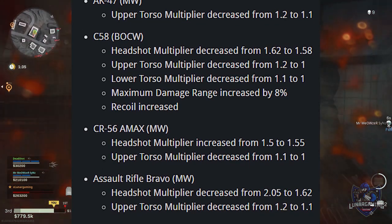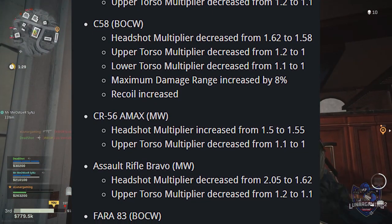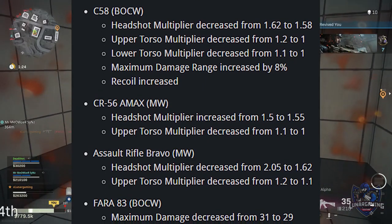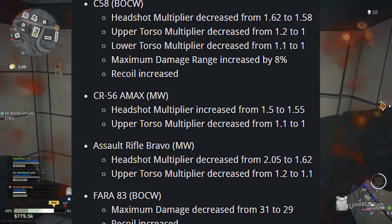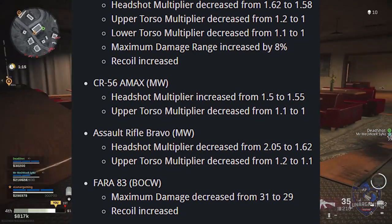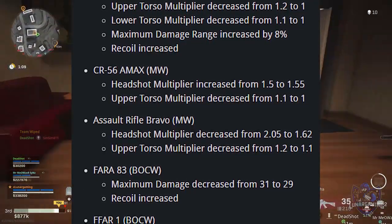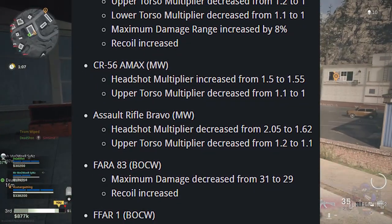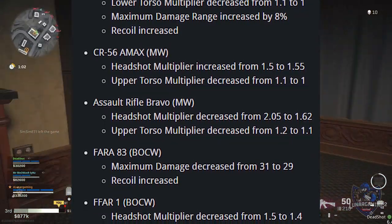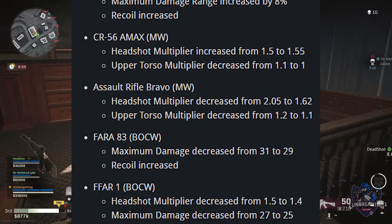The C-58's maximum damage range increased by 8% and it has had a recoil increase, so there's going to be a lot less people using the C-58. The C56 A-Max: headshot multiplier increased from 1.5 to 1.55, upper torso multiplier decreased from 1.1 to 1. Assault Rifle Bravo: headshot multiplier decreased from 2.05 to 1.62, upper torso decreased from 1.2 to 1.1. For the Fara: maximum damage decreased from 31 to 29 and recoil has increased.